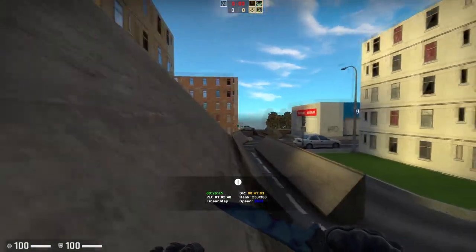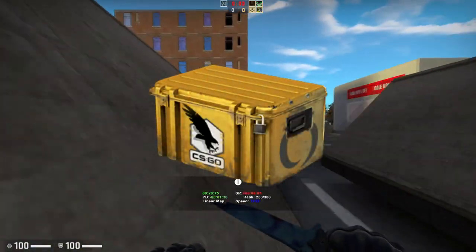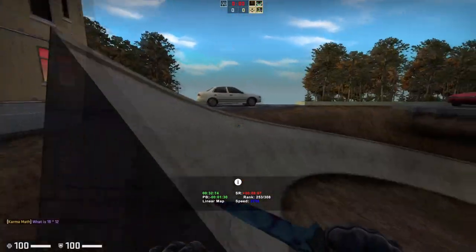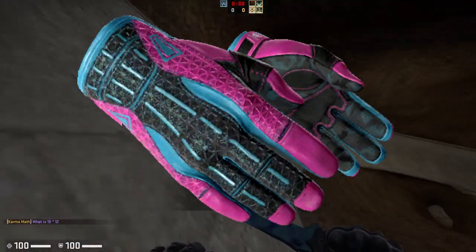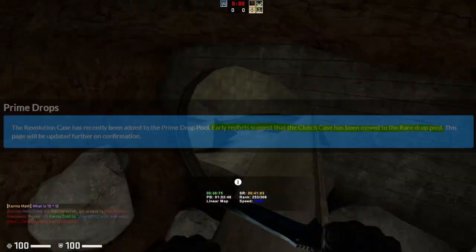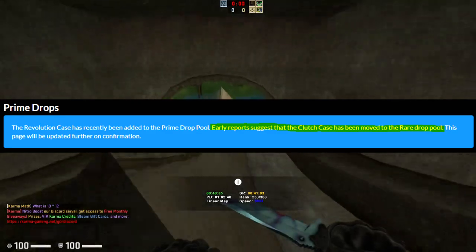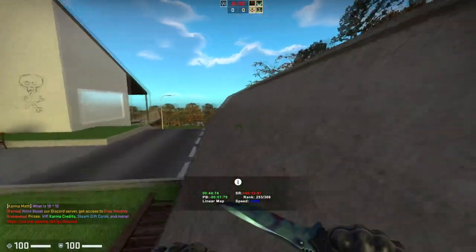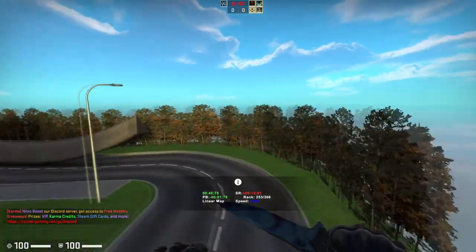The other topic to talk about is the Clutch Case. The Clutch Case has actually been put into the rare drop pool. Interestingly, the Clutch Case gloves have actually been rehashed and put into the Revolution case. So the Clutch Case is now not the only place you can go to get these old gloves; however, it is actually in the rare drop pool. So if you're a rare drop pool investor, Clutch Case is a new option.